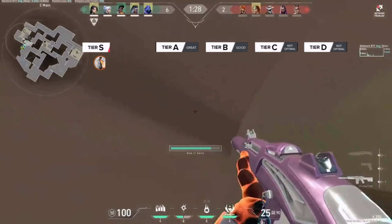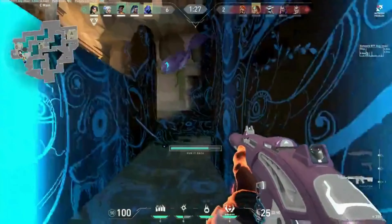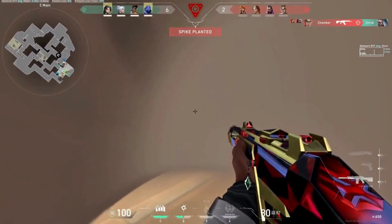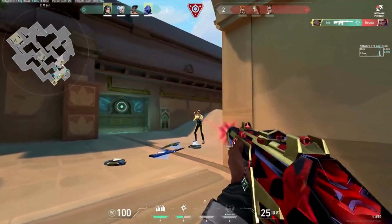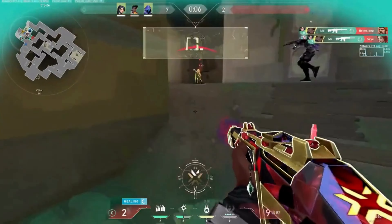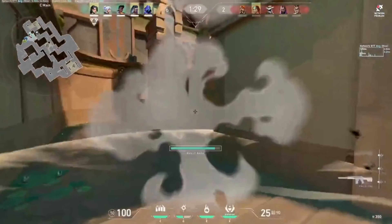Phoenix is our sole S-tier duelist for Lotus, starting off our tier list. Phoenix is basic but powerful. On a map with many delays and turns, his kit is a great choice. His flashes are simple to deploy and may surprise adversaries in practically any position, whether attacking or defending. For the wider sections of the map that your team is seeking to pressure, Phoenix's flashes provide cover. A proficient Phoenix player could successfully execute their ultimate three to four times in one half.